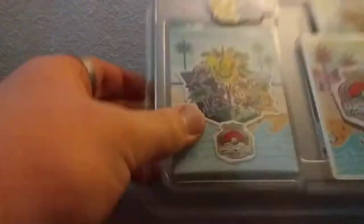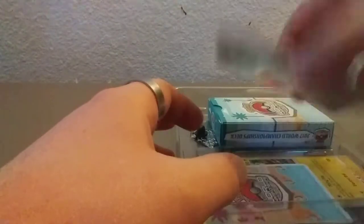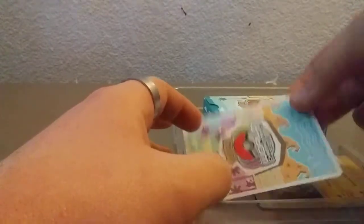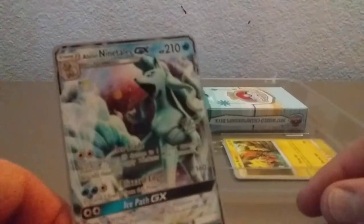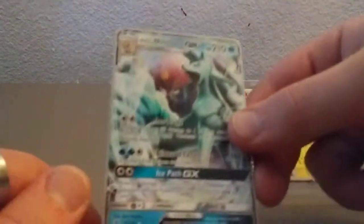What we are interested in is these cards, mischievously placed in two pieces of plastic. Let's get these open. We've got some cards — oh! We've got a Nine Tails GX. I don't know if you can tell because we've got an absolute trash camera. That's pretty neat.